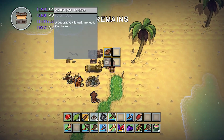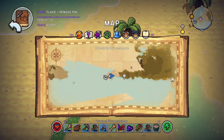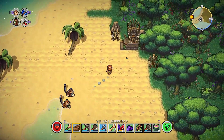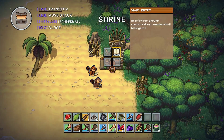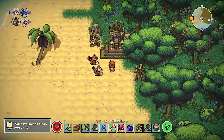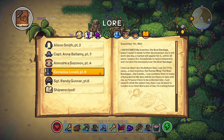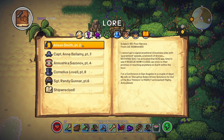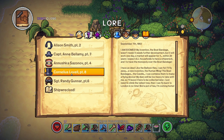Let's see, here's something else - a viking figurehead, a decorative viking figurehead, can be sold, nice. And let's see the merchant just before we leave with our boat again. I wanna see what's in this one - an ape banner, a decorative ape banner, can be sold. I feel like we can probably also use them. An entry from another survivor's diary - I wonder who it belongs to, let's have a look. It might be Cornelius.